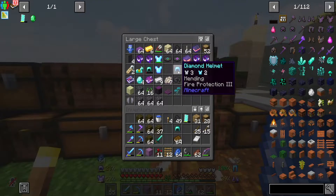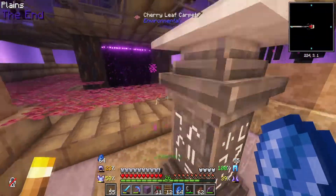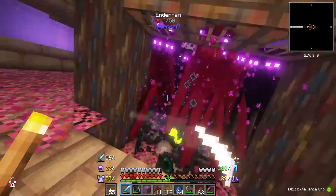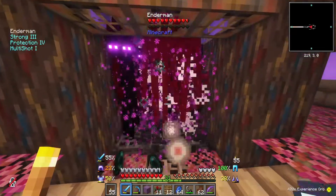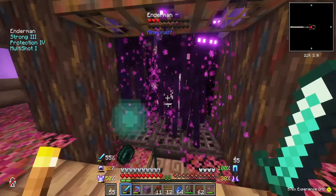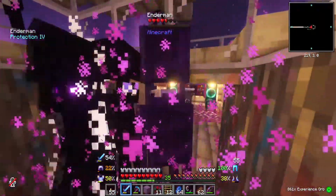Oh look — Mending, Fire Protection, Frost Walker! I forgot I had all these. Ender protection is the one we need — very nice. With that, I think that brings us toward the end of the episode. We're enchanting all our gear and look at that — our gear is finally protected. Their hits aren't doing much to me now. That's really nice.